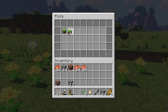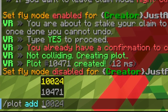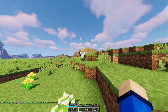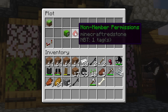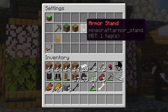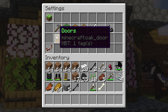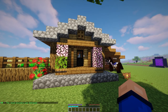Click on the plot to find the member section. By doing /plot add and a username you can add another member to your plot — this means they can break blocks and such. This is how I allow my brother to live with me. Non-member permissions are for visitors. I have allowed doors enabled so visitors can have a look around. There are also break and place block permissions, but I would be careful enabling those.